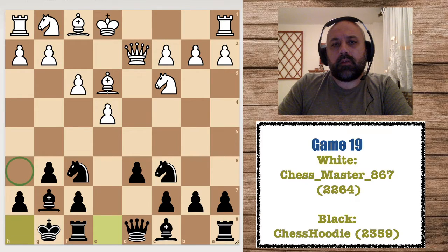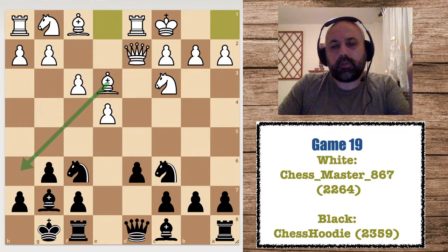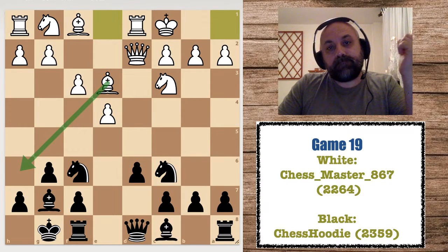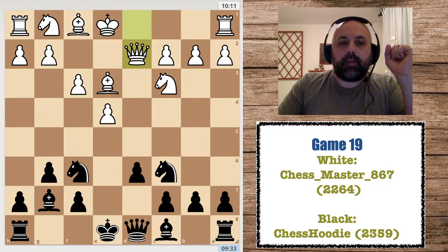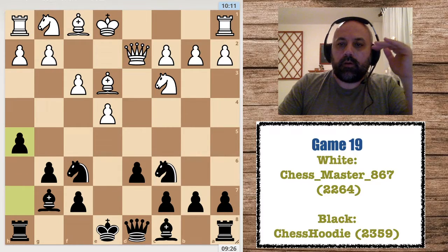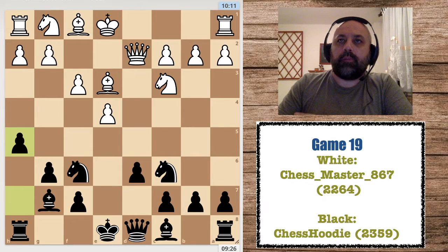Of course after castling he doesn't have to go to h6 — he can also castle long, and then he's ready for an attack and has a promising position. Anyway, I played h5 to delay his attack, then he played Ne2 and I played Qe7, trying not to castle.